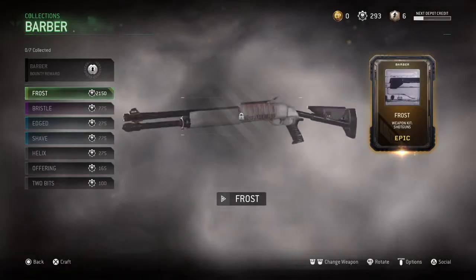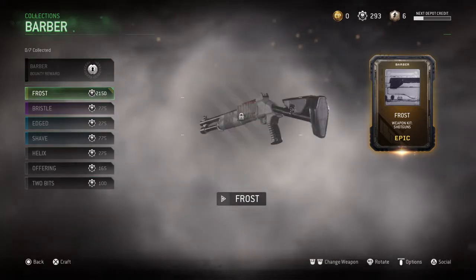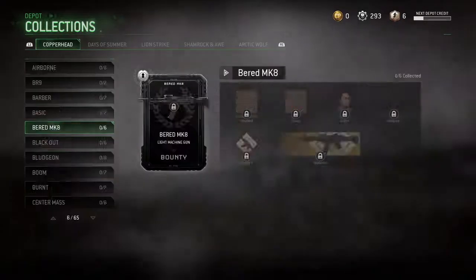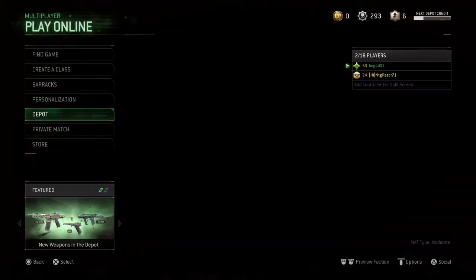Oh wait, the frost kit looks insane on this shotgun. I can't remember what it's called. Frost kit? The second shotgun — I can't remember what it's called. The semi-auto one, only four shots. Oh dude, I had the frost kit on — well, I only have it on the first weapon. Alright, alright, alright. I got to end this video before —